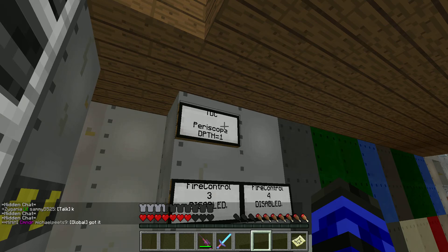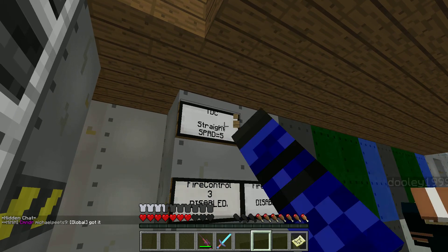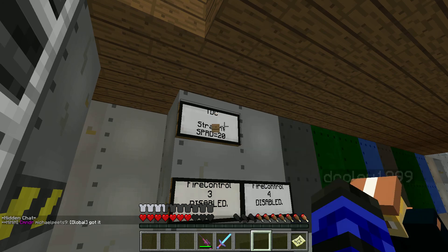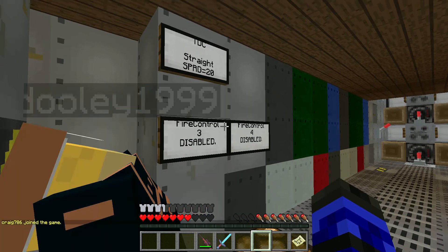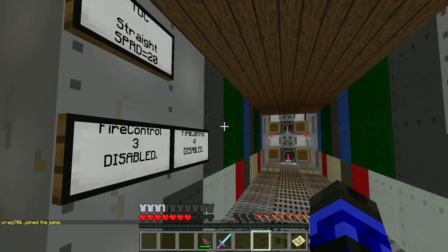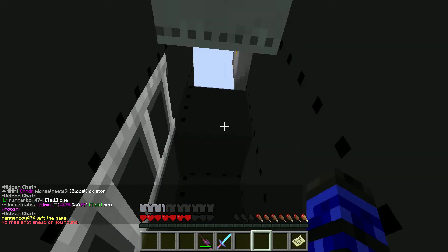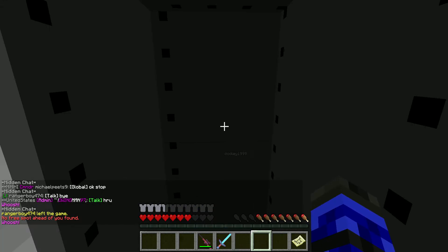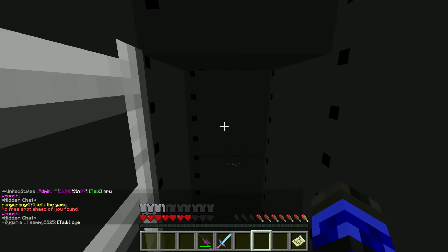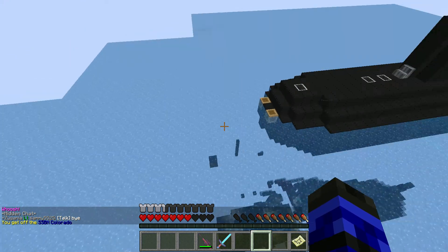First thing I'm going to show you is Spread on Straight. With Spread, you left-click and I'm going to set it to 20. Dooley here is going to fire a torpedo on the MK2 side — fire the left, the red ones, bottom — and we're just going to watch it spread 20 blocks to the left.